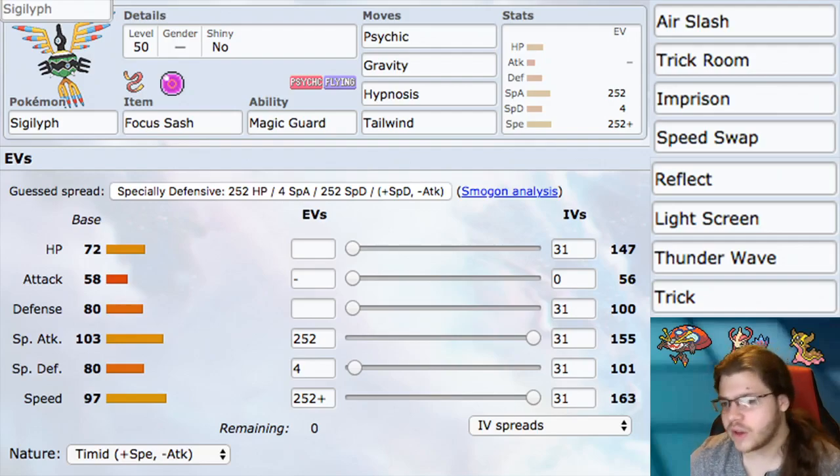Into our moves — this is where you can really mess around with this Pokemon. You can run an insane amount of attacks; all of them are good. There's so many support moves, so many coverage moves. This Pokemon — the world is your Sigilyph.